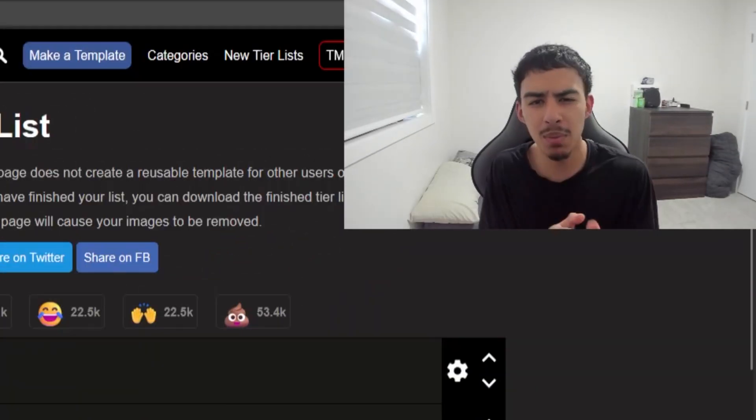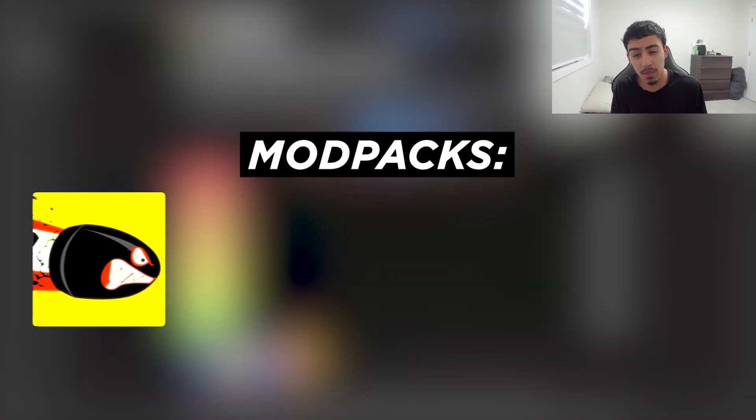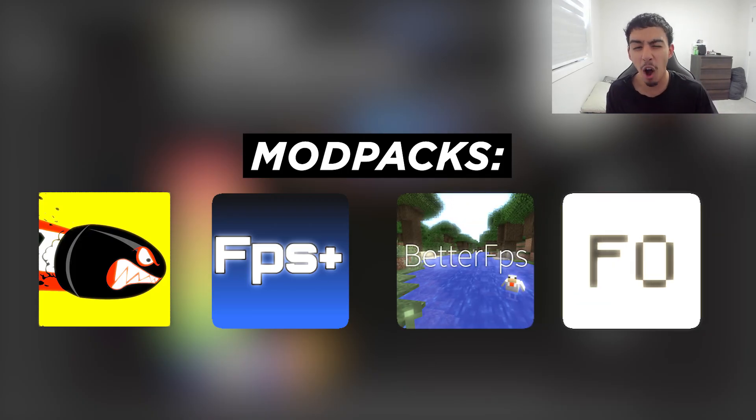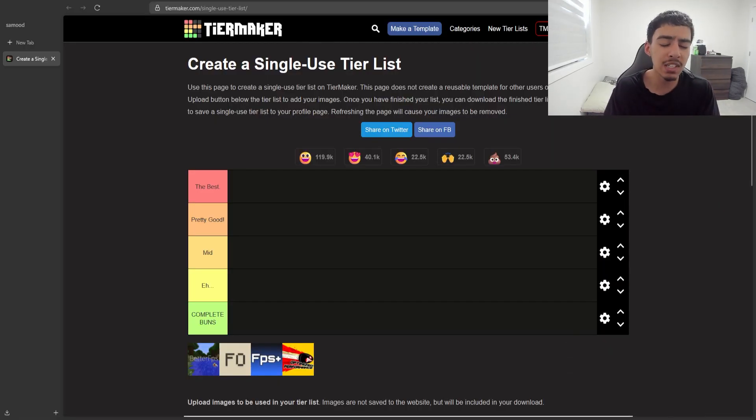I have four mod packs that claim to boost your FPS in Minecraft: the Optimized Performance mod pack, the FPS Plus mod pack, the Better FPS mod pack, and the Fabulously Optimized mod pack. Before we look at any of these, I'm going to do an FPS stress test of my Minecraft without any of them to see what our current FPS is like without any modifications.